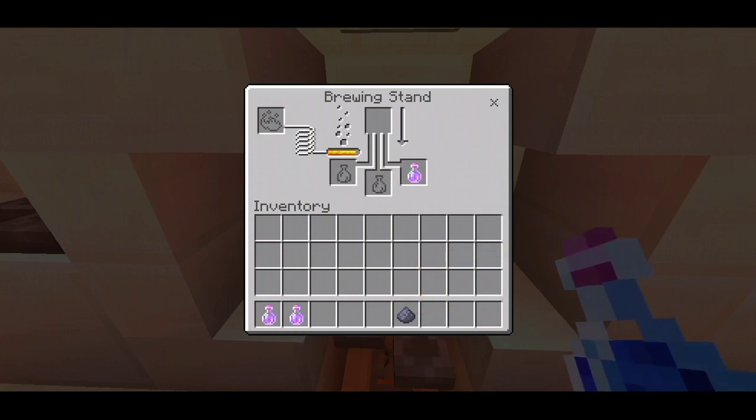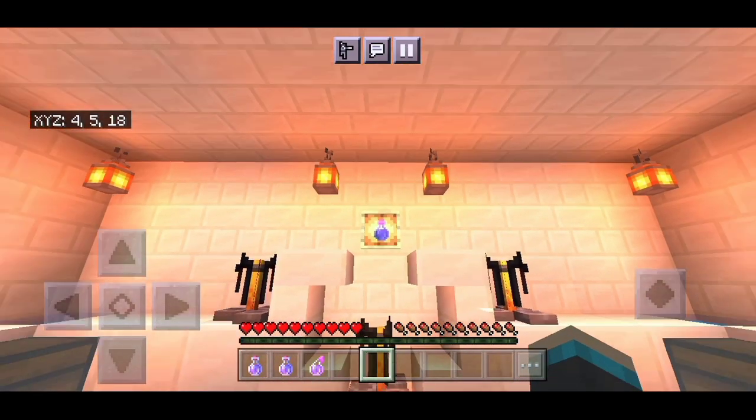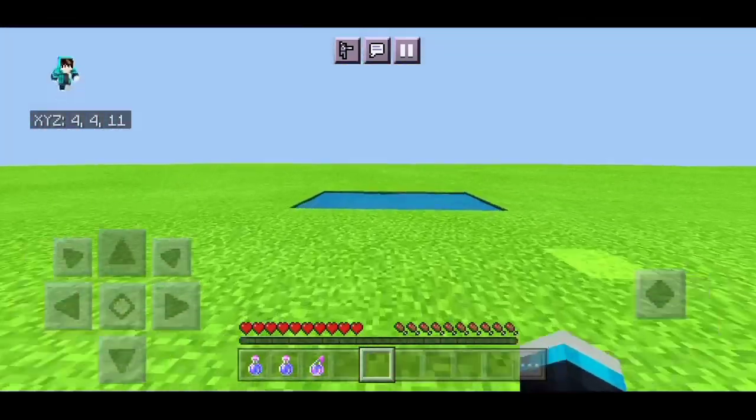If you want to make a splash potion of water breathing, you have to put the gunpowder in the brewing stand. As you can see, the splash potion is almost ready. Let's test the water breathing potion.